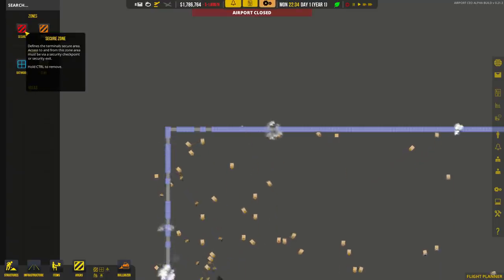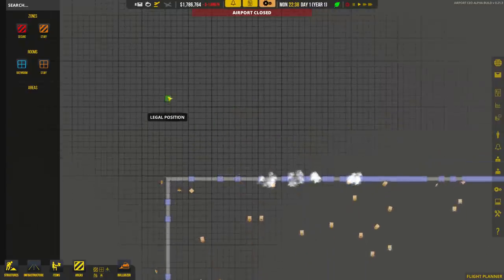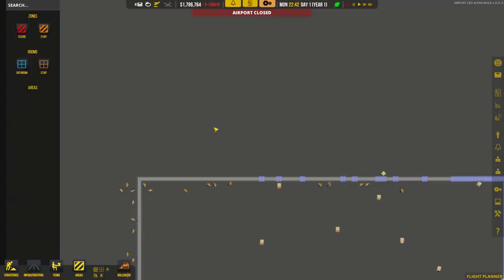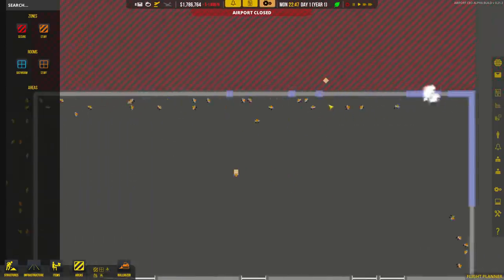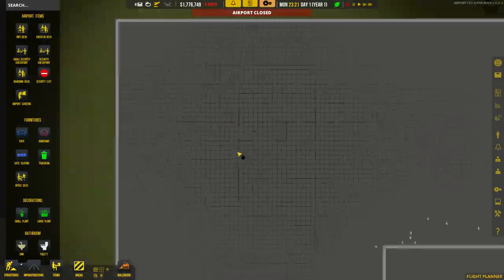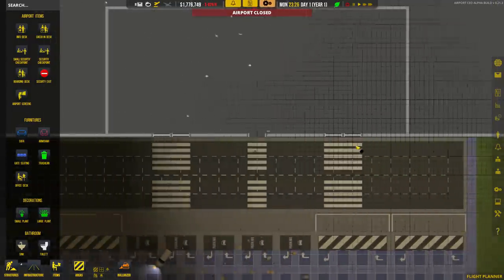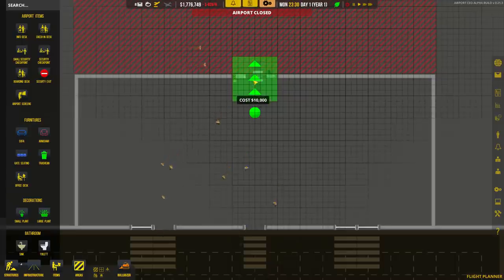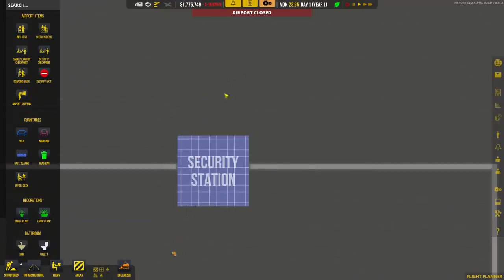We'll go to areas — staff and secure. It defines a terminal secure zone as one where access must be via a security checkpoint or security exit. This area over here will probably be for normal average Joes — we're going to need some walls to start blocking off the rest. This will be the main lobby area. We also have to make doors because if we don't, people are going to get stuck. We're going to need a security checkpoint going into our secure area. I may even want to securitize all of this, but for now, let's place a security checkpoint right there.